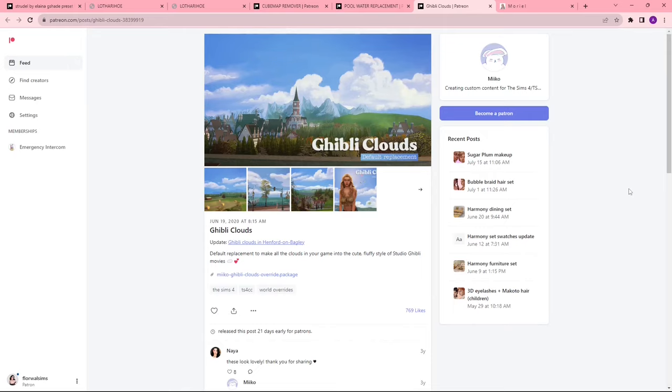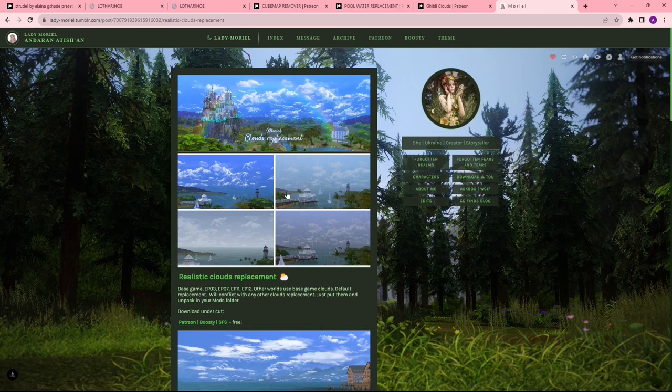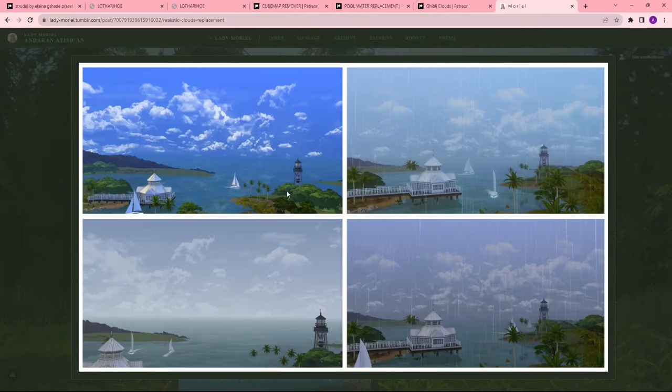The last thing I'm going to show is some cloud replacements. I used to use these Studio Ghibli ones — I still think they're super cute, I just found another one I liked better. These are the ones I currently use: realistic cloud replacements that just got updated for the new Horse Ranch world. I think the Studio Ghibli ones aren't being updated anymore. Most people probably don't give a thought to what the clouds look like in their game, but I like the way they look in my screenshots, especially for my builds.